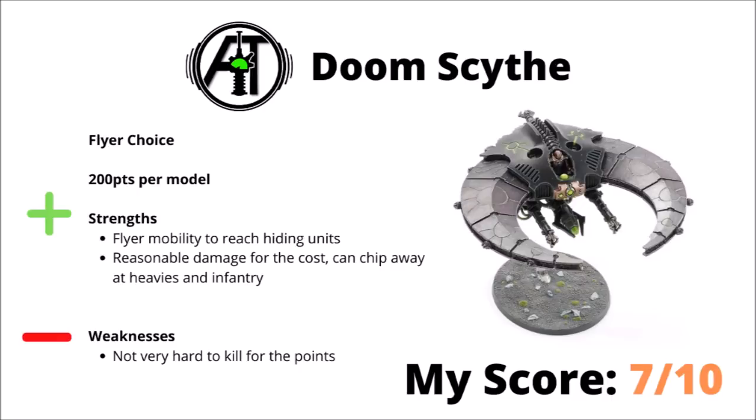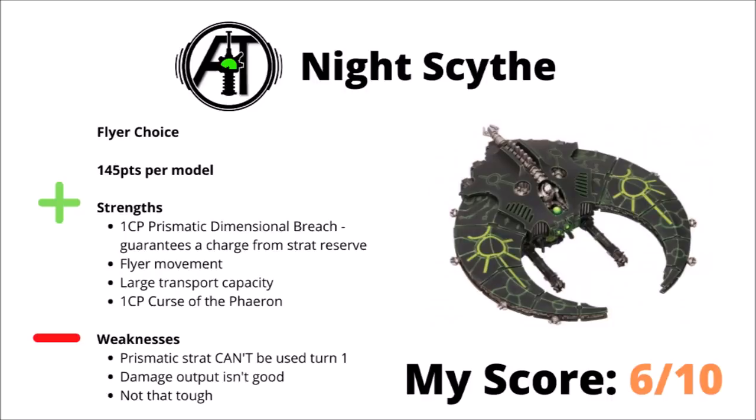Moving on, we have the Night Scythe — 145 points for essentially a flying transport. You still get that Twin Tesla Destructor, and have the advantage of a very big transport capacity where you can put up to 20 models. Having good flyer movement means they can usually get their cargo near where they need to, but I think it often gets overlooked for the Ghost Ark, just for the extra survivability and close range firepower. Perhaps the most interesting attribute about the Night Scythe is the Prismatic Dimensional Breach stratagem — essentially if you put a unit in Strategic Reserve, you could near enough guarantee a charge out of there and get a melee unit straight into combat, setting up the unit within 3 inches of the Night Scythe without having to worry about being too close to enemy models. I do like the stratagem, but it does have costs — you'd have to spend the CP for both the stratagem and putting the unit into Strategic Reserve, and you can't use it turn 1.